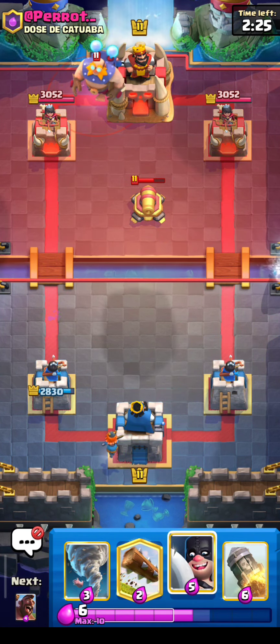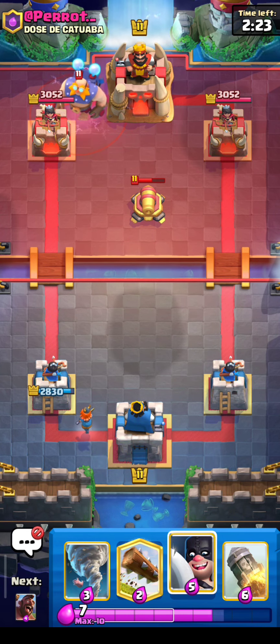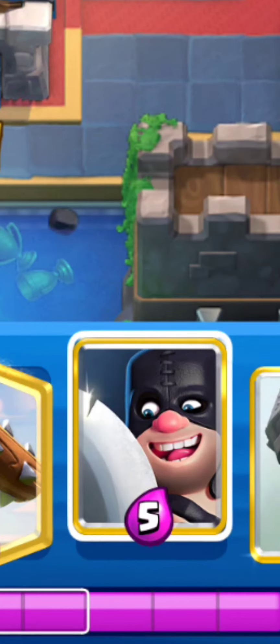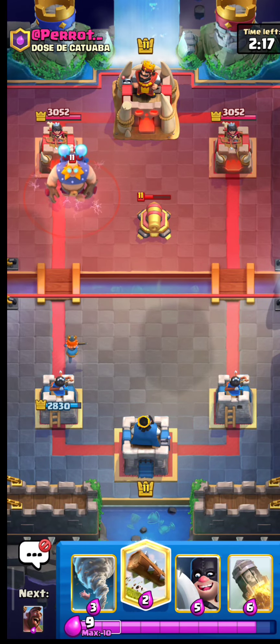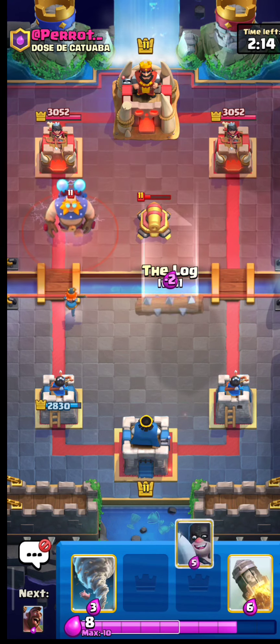Usually when the enemy puts E-Giant behind, it's a good idea to put the Valkyrie behind too. But don't put her behind the tower, because when the E-Giant moves to the bridge there's time to charge up that lightning and it can hit the Valkyrie, the tower, and the Executioner all at once.